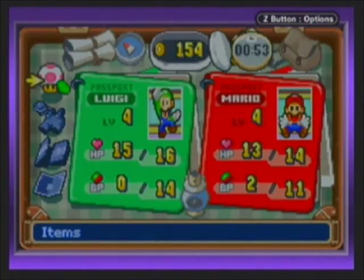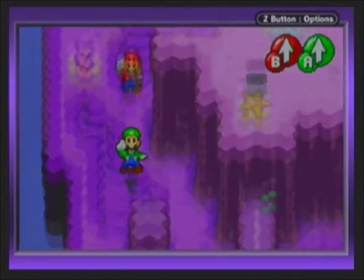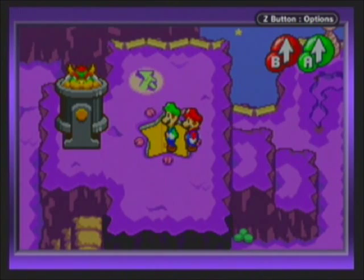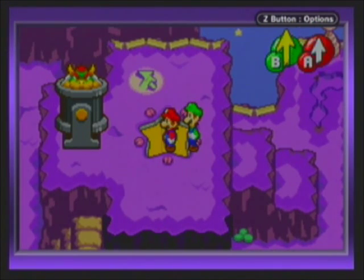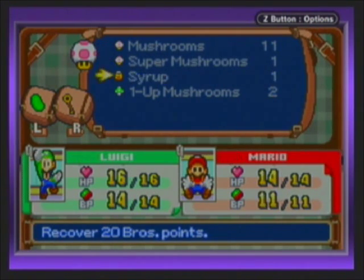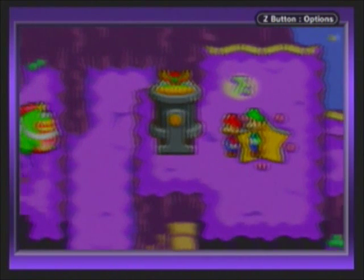So, how many coins do we have? 154. We definitely have enough here. Let's move on out of here. Here we go. Let's give this guy the coins back. But before that, I'm actually going to heal up here, because we're going to be entering our first battle. Use up some syrups to get our bros points up, and we should be able to take this guy out.